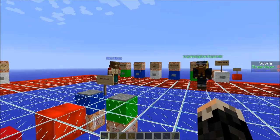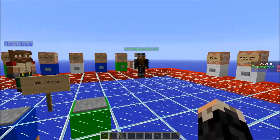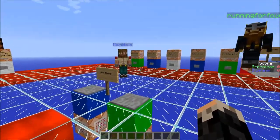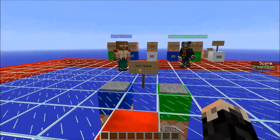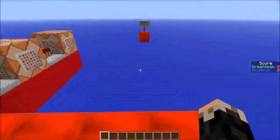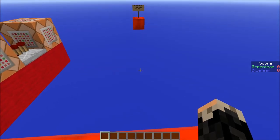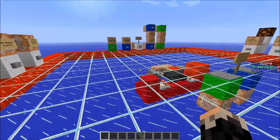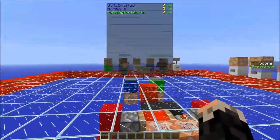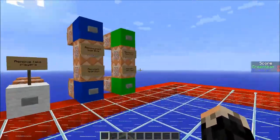Hey ArtyArmyArtys, welcome to a scoreboard tutorial. I am here with Running4Fourth and Morrillibus and we are going to show you how to do team-based scoring with the scoreboard. As you can see on my right side, you can see the score of the green team and the blue team. At the top you can see the personal names — I am in the blue team with Morrillibus and Running is in the green team.